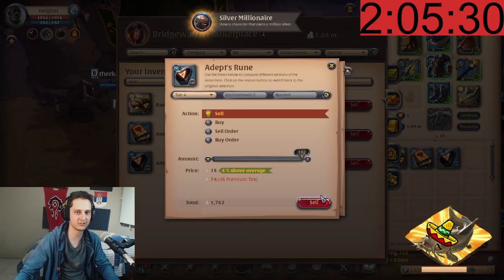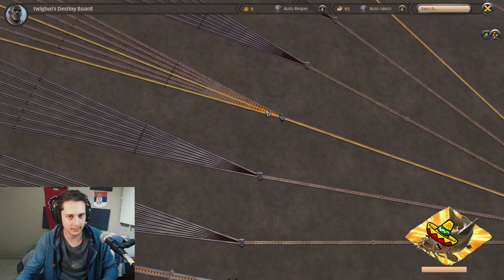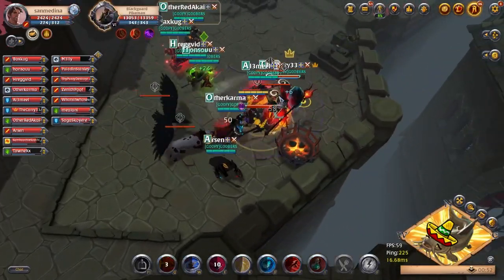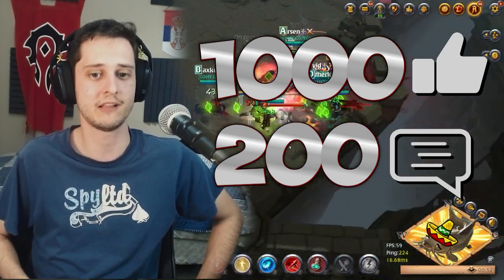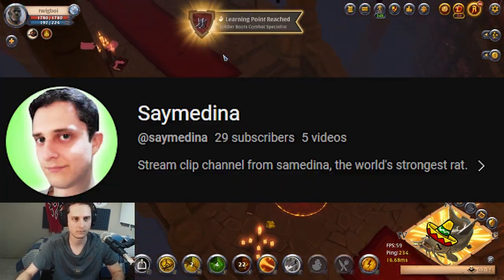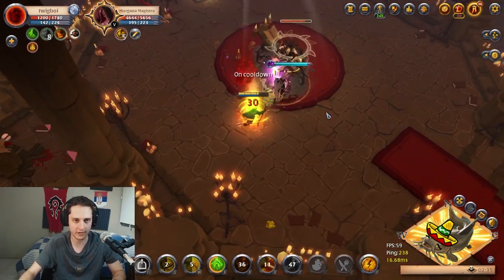Silver millionaire! After 2 hours, 5 minutes, and 30 seconds we finally reached 1 million silver. We got a nature staff level of 19 and tier 6 River — we can basically do any type of content we want by now. If this video gets 1000 likes and 200 comments we'll do a follow-up and farm premium from scratch on this character. You can see the actual gameplay run on my new channel SanMedina, or catch me live at twitch.tv/sanmedina. Join the Discord to do group content with voice, and thank you for watching!